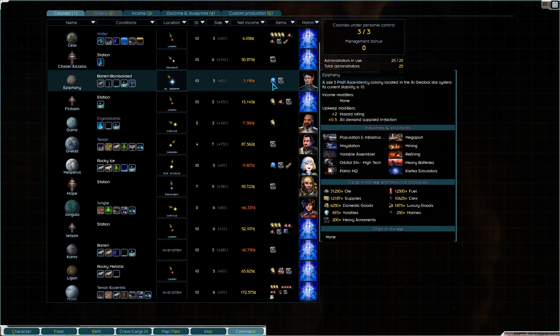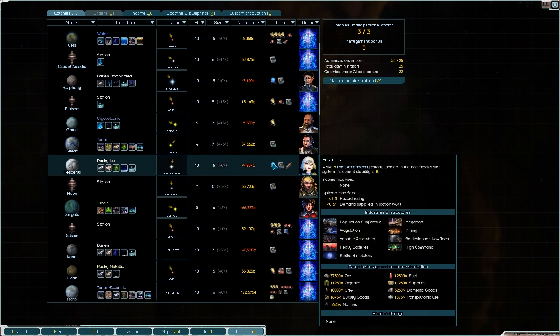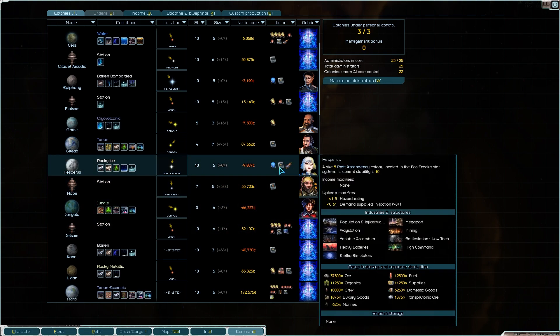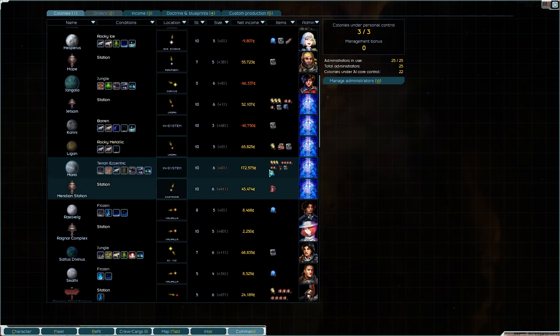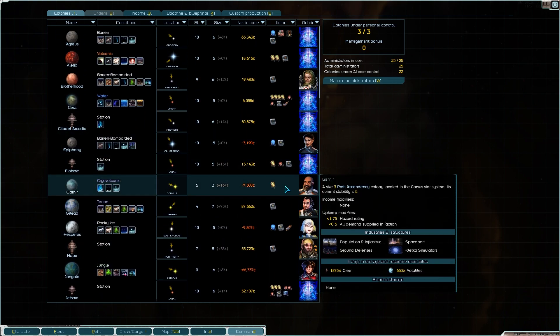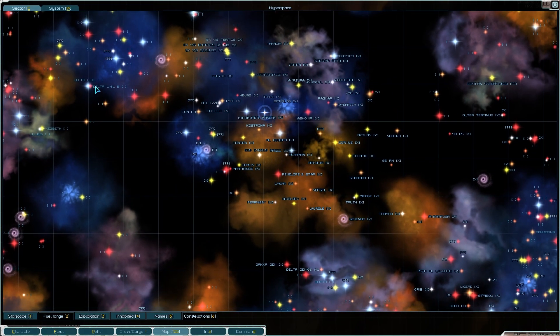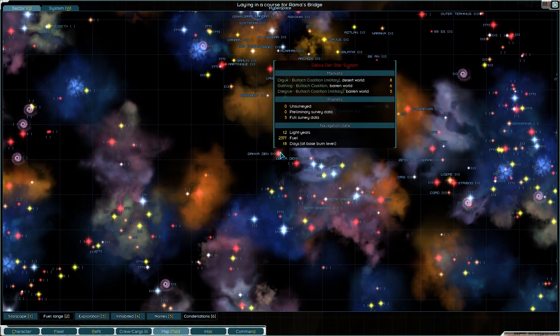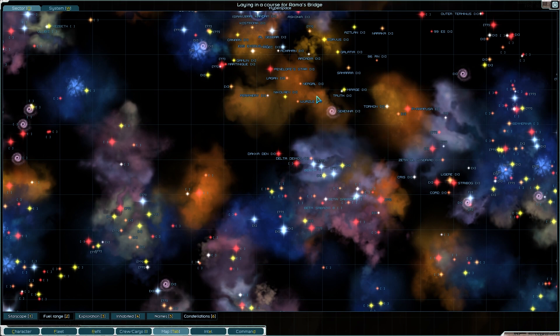There are also some AI cores being installed on planets doing other work for us, like the Kletka simulators. Those need to stay there - they will dramatically improve the efficiency of those simulators, allowing us to get other cores. We could pull them off short-term, but I don't think that's a good idea. Another thing I want to do today while we're waiting for money to come in is to go and visit all our various colonies that we picked up. There's been some requests to see it.